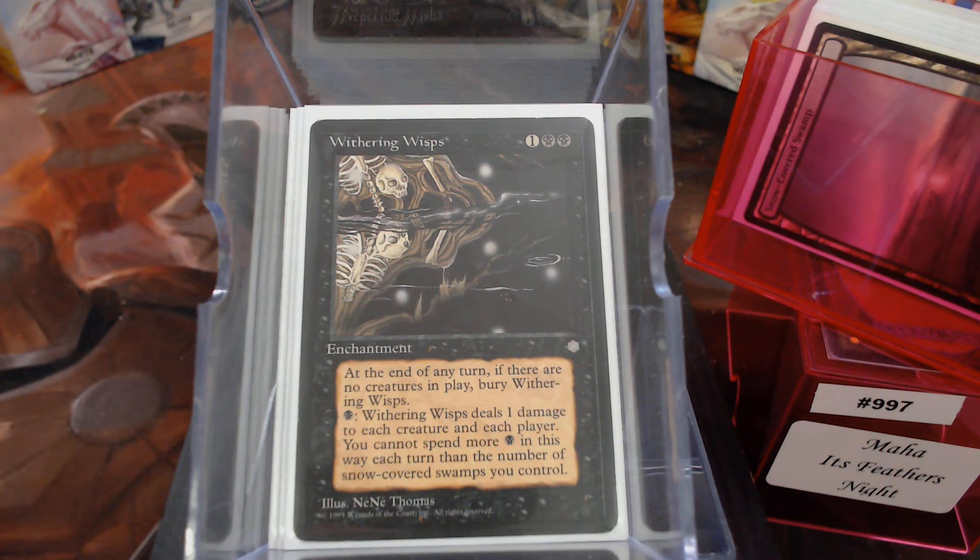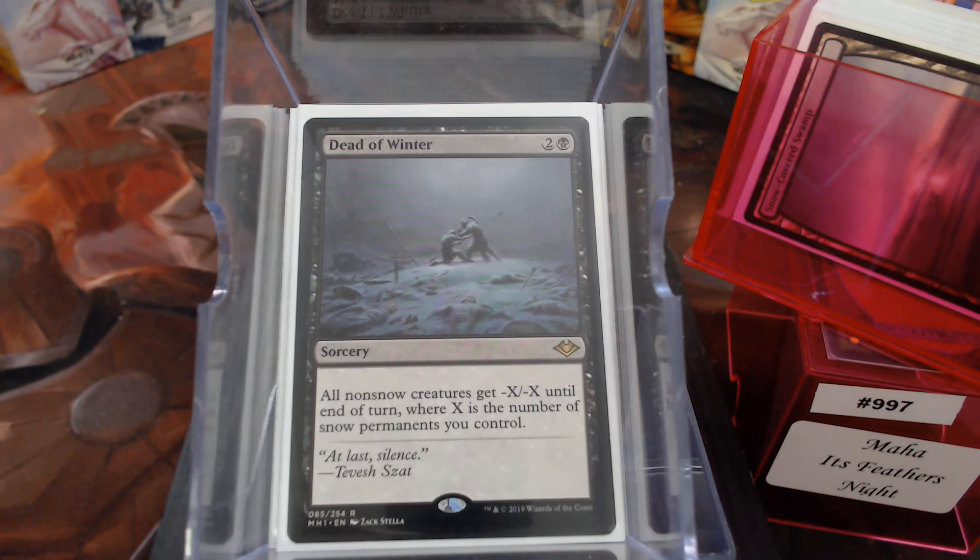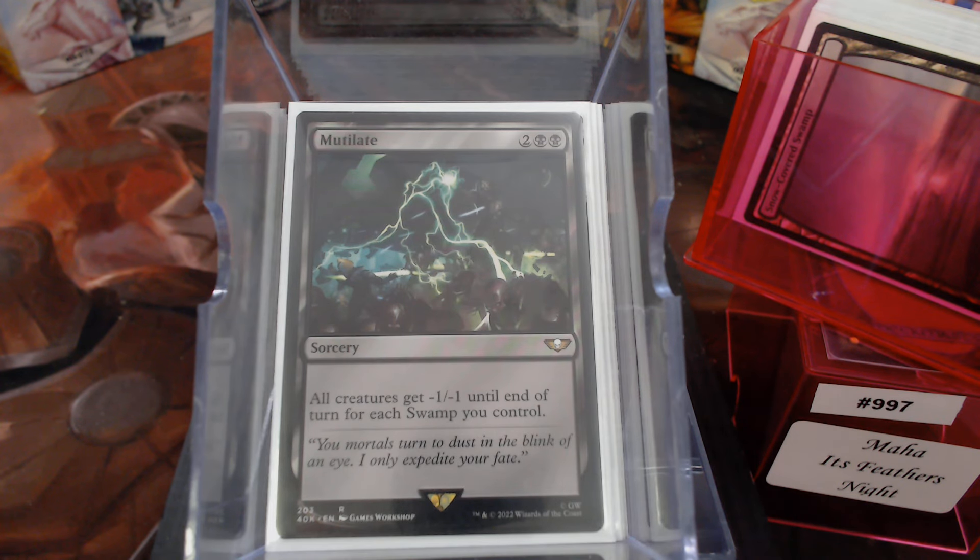Way back in Ice Age, there was a one-mana cheaper version of Pestilence called Withering Wisp, but you could only use Snow-Covered Swamps — you pretty much had to use Snow Mana. And that led me into Dead of Winter: number of Snow Permanents you control, which is pretty much Mutilate in this deck.